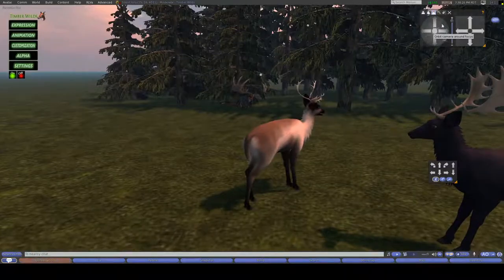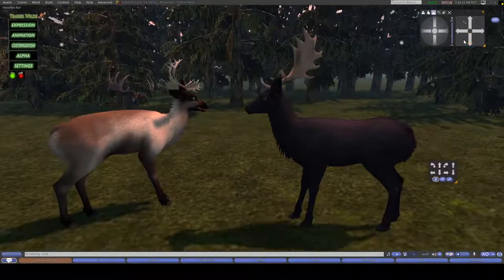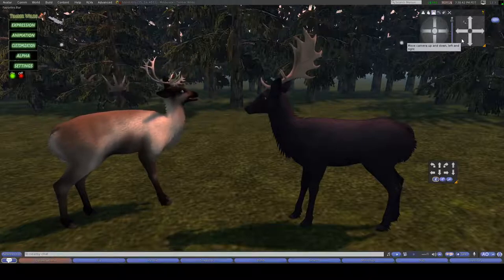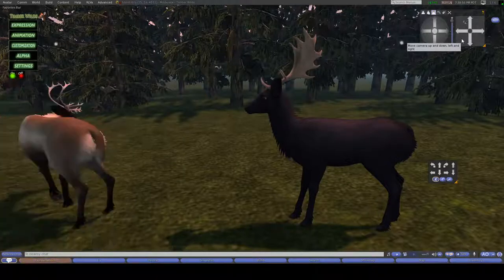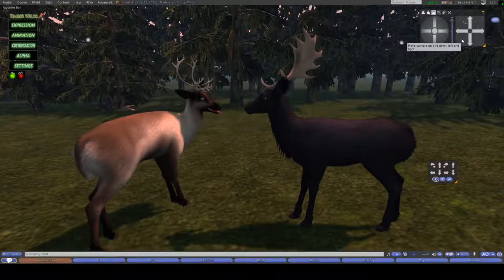So those are the basic AO animations for the deer, the movement at least. When it comes to the deer, I would say that it is by far the best TWI avatar that there is right now. They're all very well made and beautiful, but the deer is just amazing. That's not me being biased — I think the creator has learned a lot over the years, and the deer puts everything he's learned to the test and it all came together very well. If I had to rate it, I would give it five stars out of five stars.